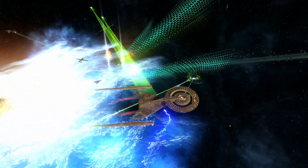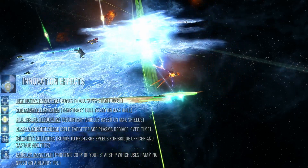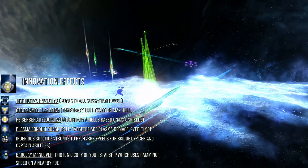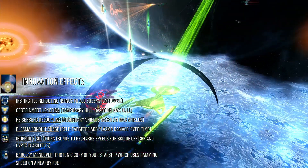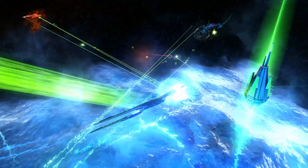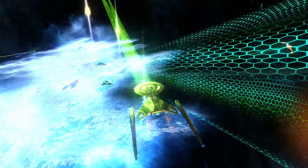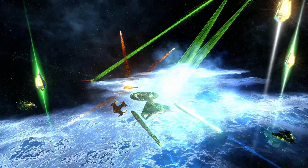This starship is actually a full-on Miracle Worker. As a Miracle Worker, you have access to the built-in innovation mechanics. It requires activation of three bridge officer abilities corresponding to the colors on the innovation display window: red stands for tactical, blue for science, and yellow for engineering. By successfully matching the colors, it will automatically trigger the available innovation effect for the next 10 seconds. After the effect does its job, the innovation goes on a short reboot. Then one of six possible innovation effects will be selected at random each time the innovation mechanic refreshes: instinctive rerouting, containment layering, Heisenberg decoupling, plasma conduit purge, ingenious solutions, and Barclay maneuver.